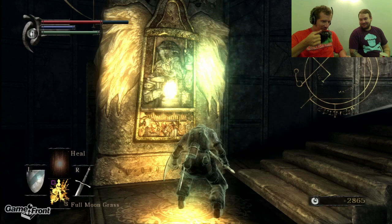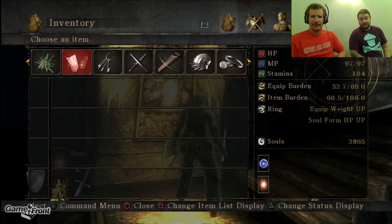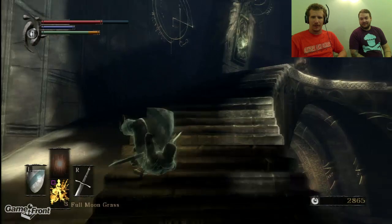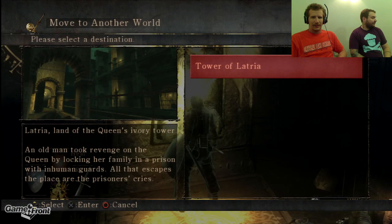I could read what it means, what it says on there. A standard straight sword — straight swords are the most standard versus the weapons in addition to its stable standards. That doesn't say anything about being a dragon sword. Well, I guess because it is the dragon sword, and the dragon part leads me to believe that's why it has... flame damage. Yeah.